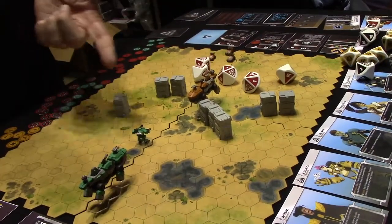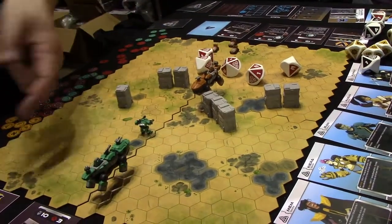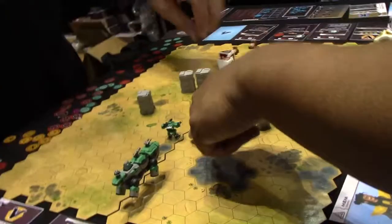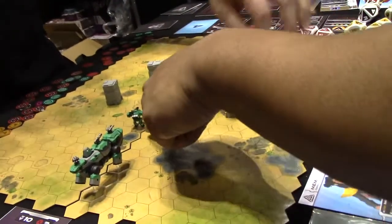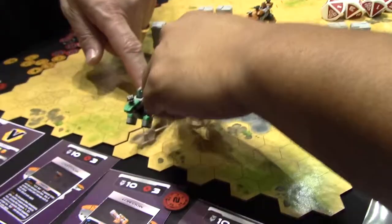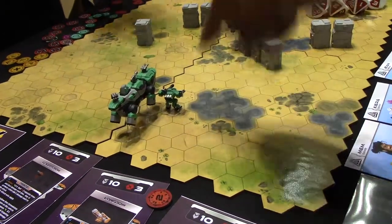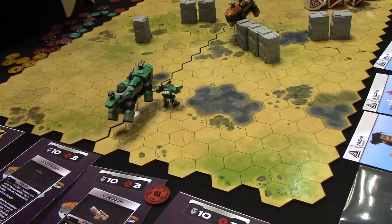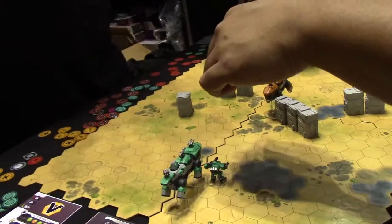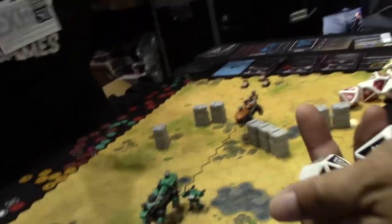He could stay there and shoot again, or you could move him back to range nine and keep him out of the fight a little bit more. Let's move back — one through eight. Now at range, you get two black dice. Any lightning symbol rolled adds three damage instead. He's pretty nasty.